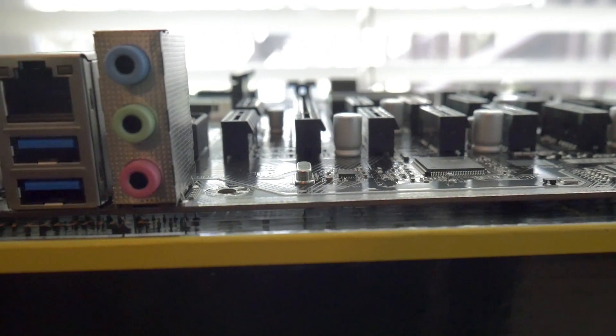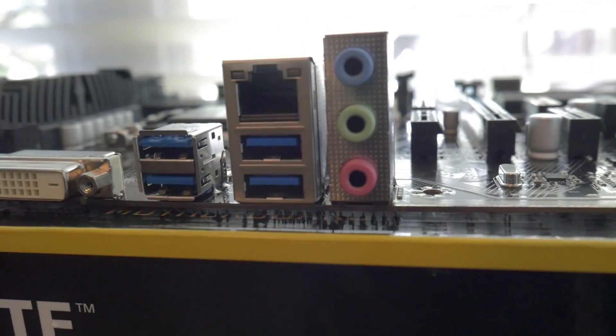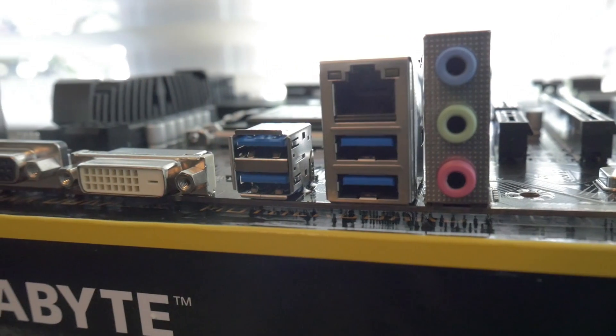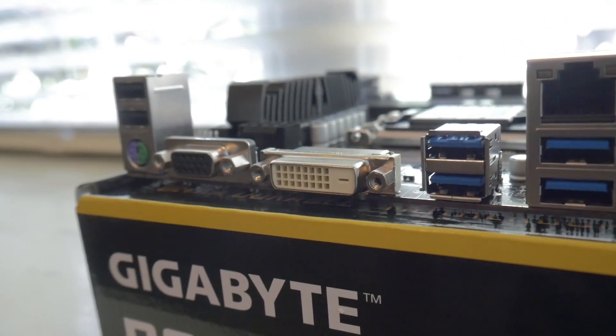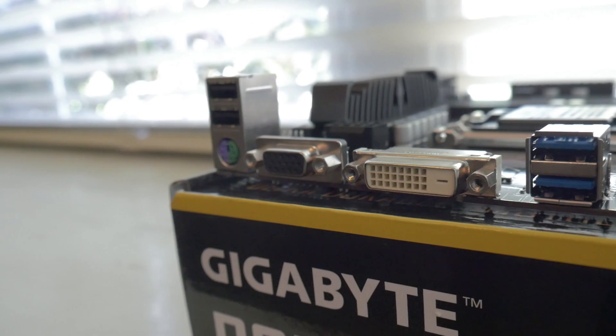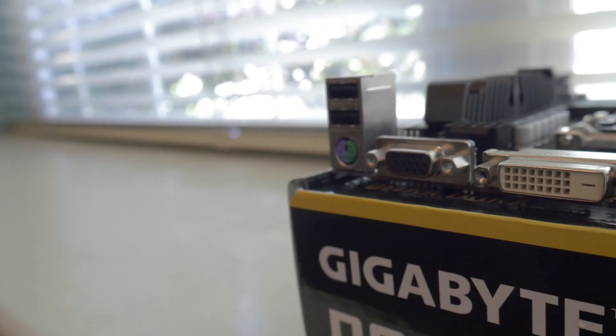There is no M.2 slot or mSATA slot, so you're going to be booting your operating system off either a SATA port or a USB port. The rear I/O does have support for all your basic audio, as well as four USB 3.0 slots and two USB 2.0 slots, and of course a PS/2 slot. You're also going to have integrated graphics output, which includes both DVI and VGA.